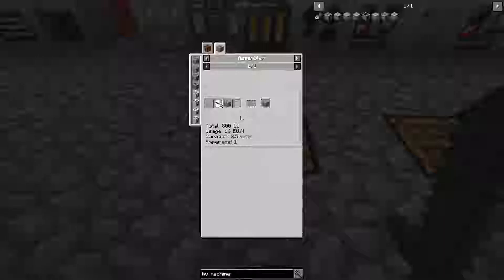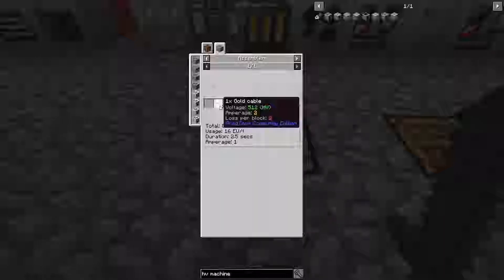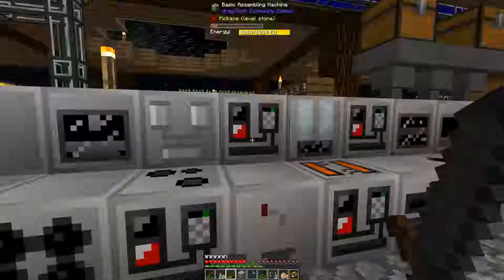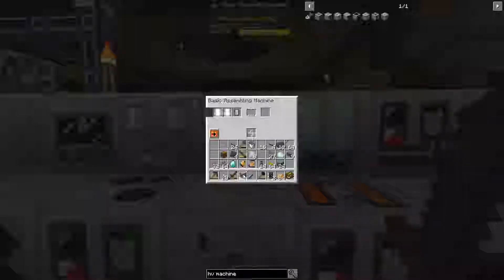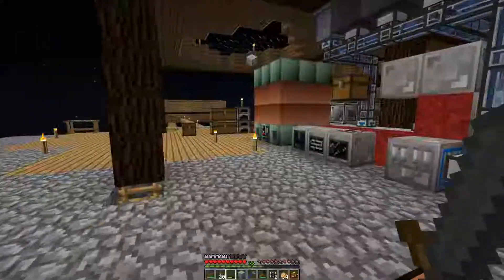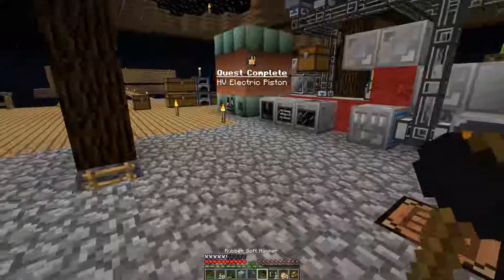There is actually an easier way to do this that requires one less stainless steel. You use the machine casing, two gold cables — which is the same — and then molten polyethylene. I'll throw my two polyethylene sheets in here, those will melt down, and then throw in the two cables and the machine casing. So it's almost the same — you just save on one stainless steel, which isn't difficult to make, just not the fastest.